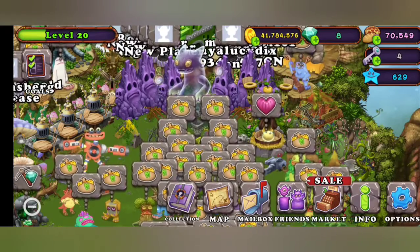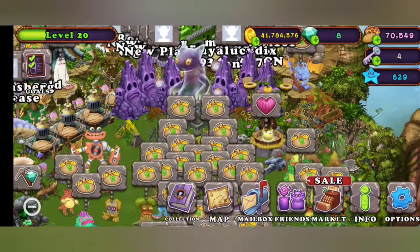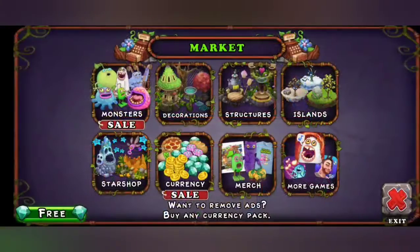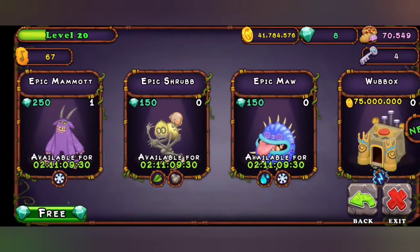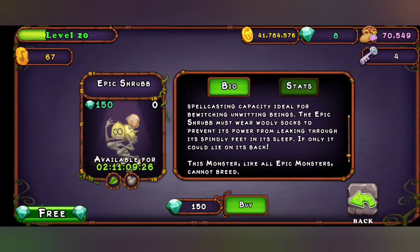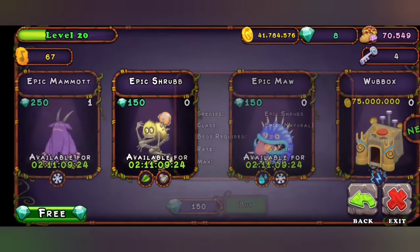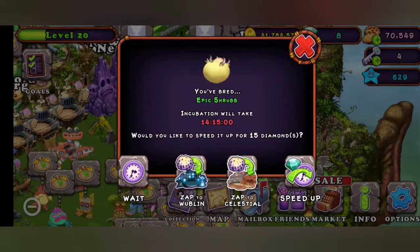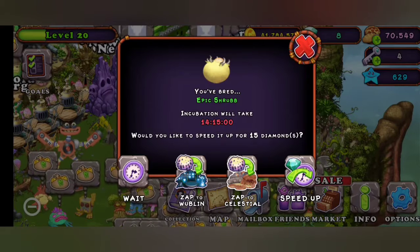Hey guys, Pro Memes here, and in this video I'll be showing you how to get the Epic Shrub in Mining and Monsters. Here are the Epic Shrub stats — the egg takes 14 hours and 15 minutes if you have the Enhanced Breeding Structure.